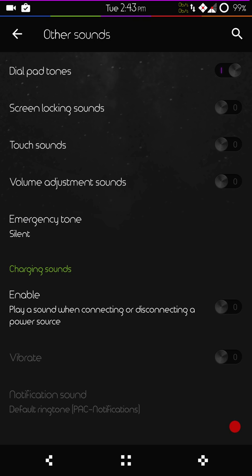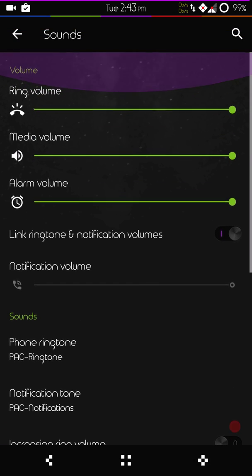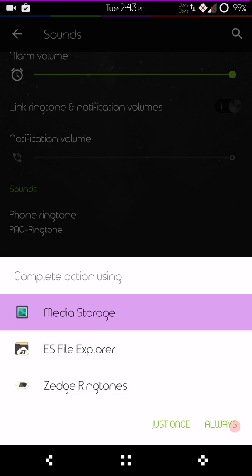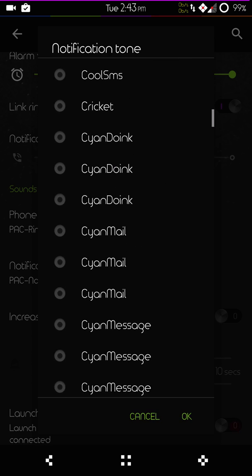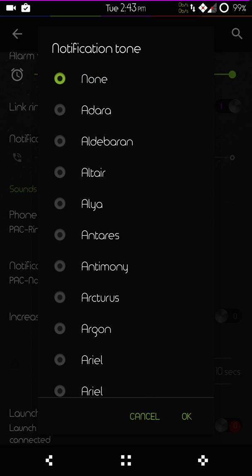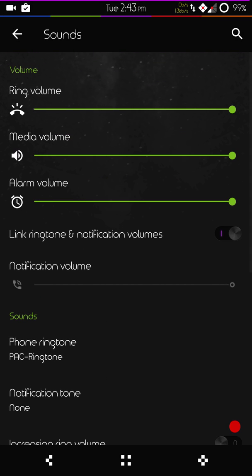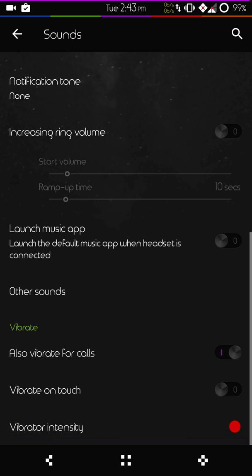I'm going to go into my notification tone and choose none. There we go. I'll go ahead and set my ringtone all the way down. Hopefully now if I get a notification it will not interrupt — I should have done that at the beginning.